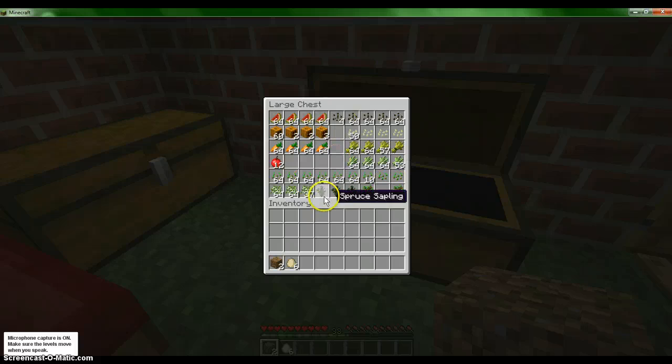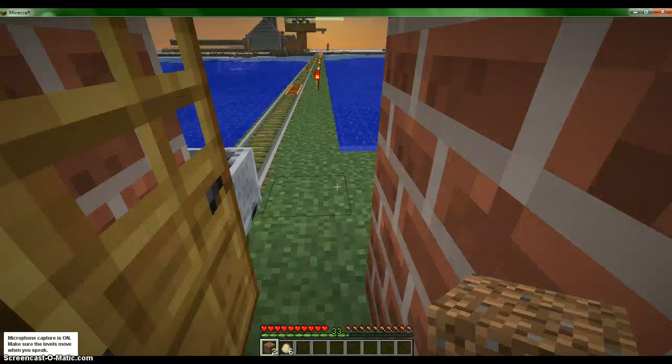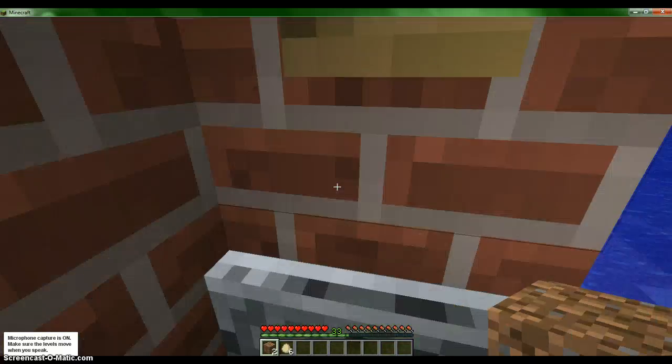Here's where I put all my seeds — my melons, my pumpkins, carrots, wheat, sugar cane seeds, tree seeds, and apples. And a crafting bench and table in case it gets dark. And it seems to be getting dark.